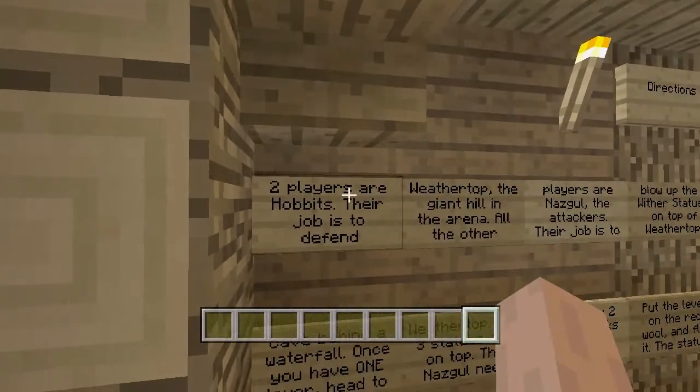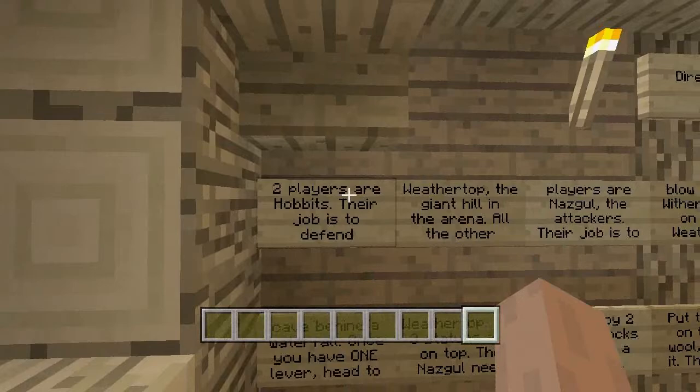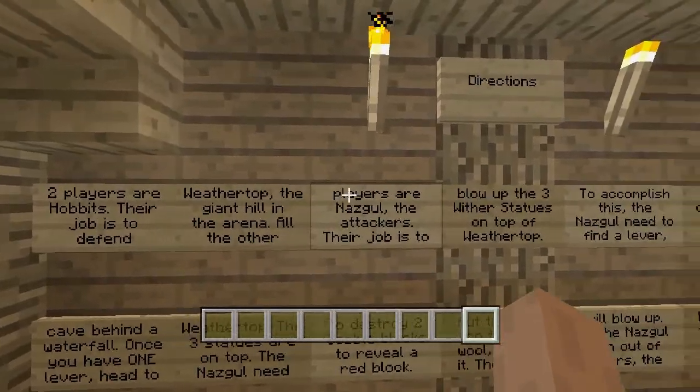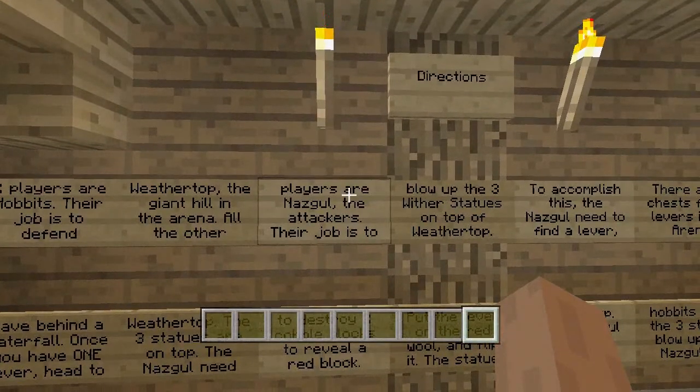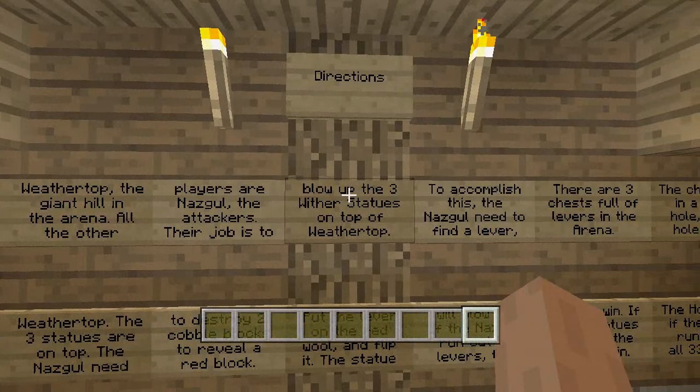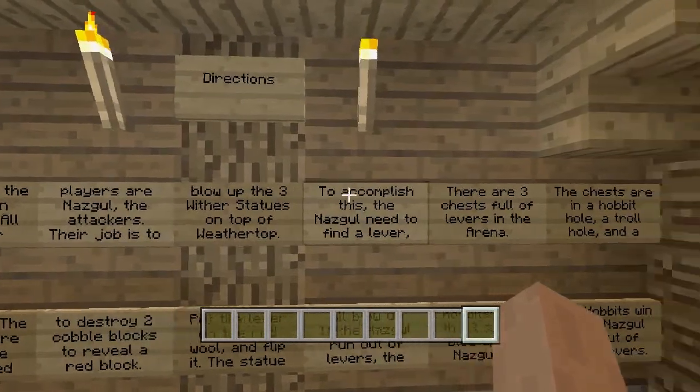You've got two hobbits on the top of the little statue — I'll be flying around later on in this video. You've got two hobbits defending, and the rest of the players are attackers. What the attackers do is they have to try and make it up to the top of the hill and blow up the wither statues. What the hobbits do is try defending and making sure those wither statues don't blow up.